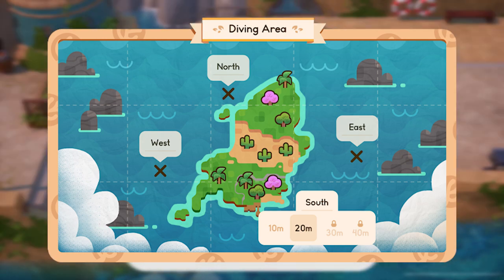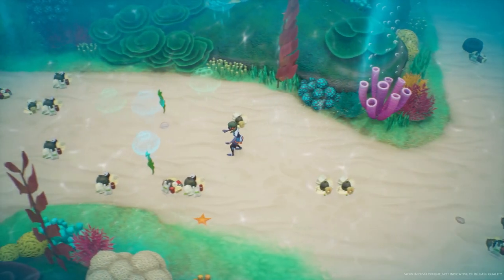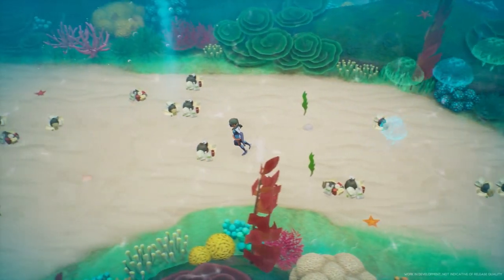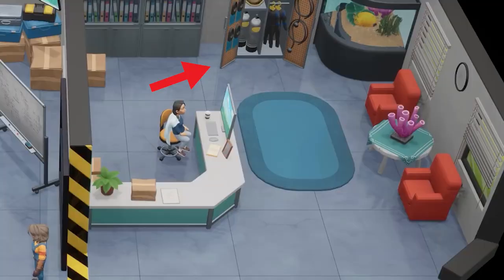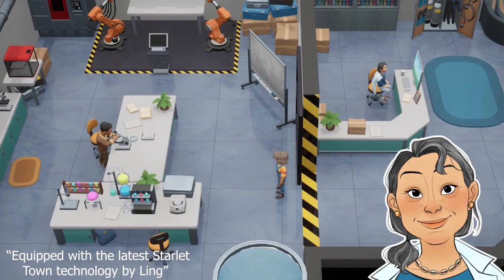Regardless, I do believe that we will choose where we wish to dive from the diving map itself, and I highly doubt we will be required to physically go to each side of the island to dive at that location — that would just be too time consuming. In order to actually go diving, we will be required to equip a diving suit. In the trailer, we can see a cabinet full of diving suits at the laboratory, and it has been noted in the developer diaries that the diving suits feature the latest Starlet Town technology by Ling.